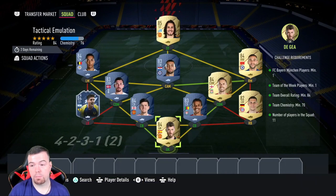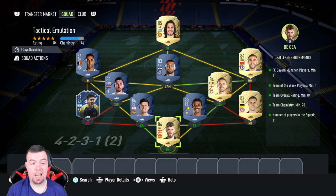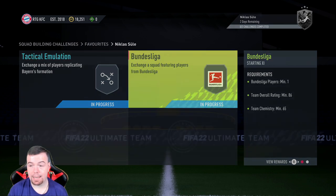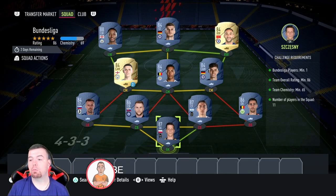This is pretty decent — you're looking at 37.6k buy-it-now. I don't expect you to spend more than 40k on this SBC; you should be able to get it done for about 35k with bids and snipes if you have to buy all the players. The reward is a small prime gold players pack — a 22.5k pack — which is decent.